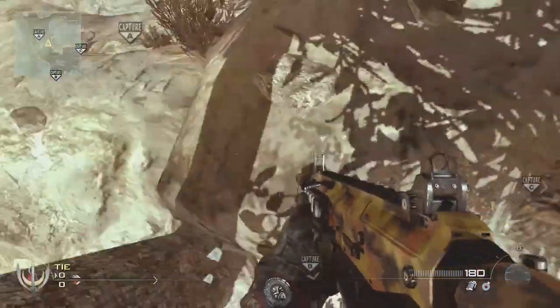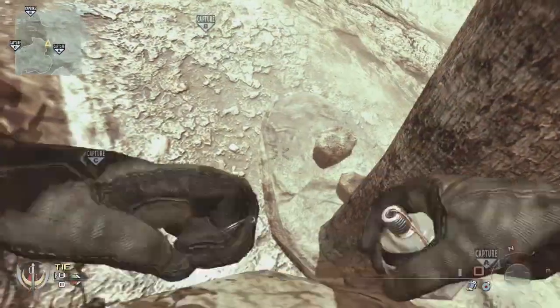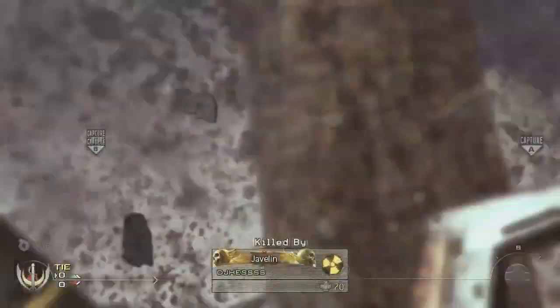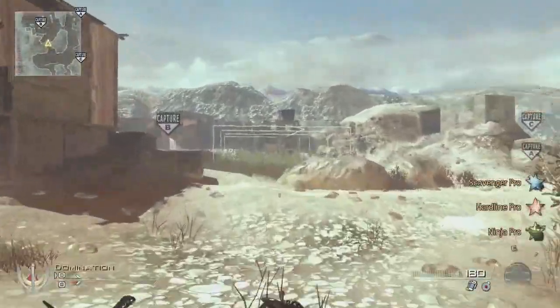I ended up getting stuck on the wall here — I don't know what I was doing. I think I ended up killing myself to get out. That javelin spot is definitely a good one and I definitely get singles and doubles all day long doing that, especially predicting where they're spawning when they're spawning at the B flag.